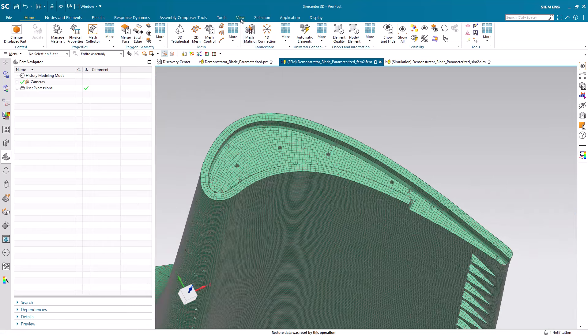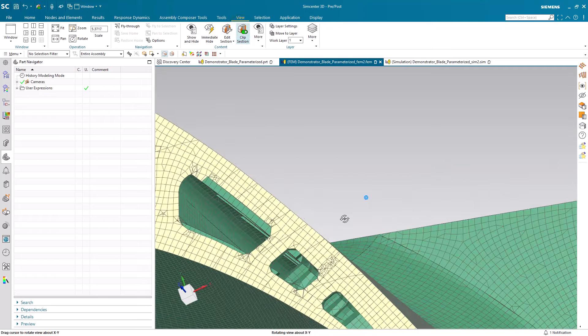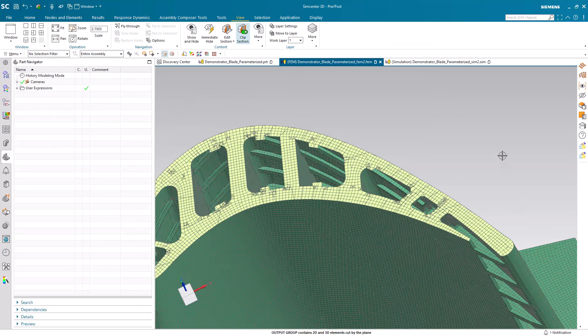And here we can take a look inside the part as well. Hex dominant meshing in Simcenter 3D.